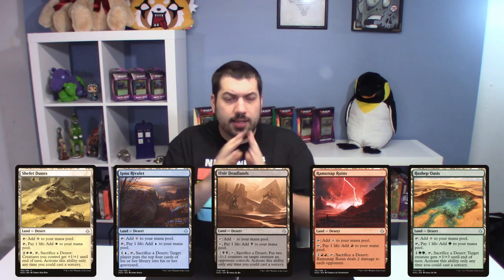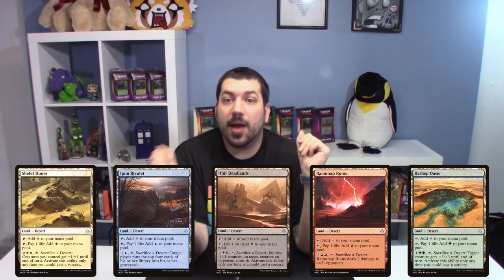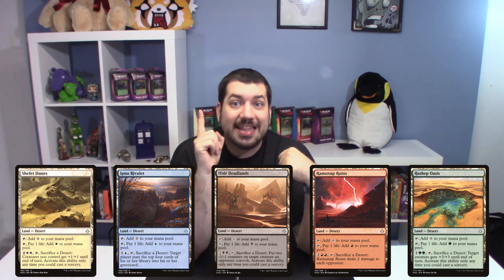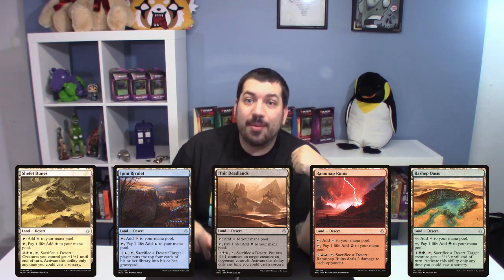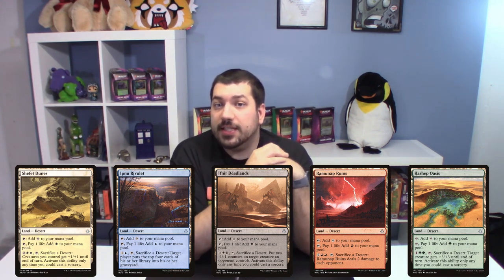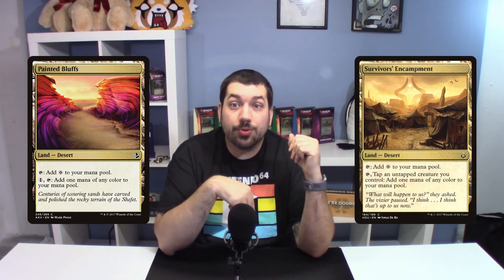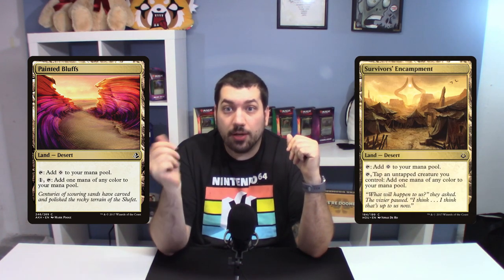These abilities required you to sacrifice a desert to activate them, but they did not need you to sacrifice themselves — so you could repeat them, considering you have enough deserts to do so. Beyond these ten deserts so far, there were also two mana filters. Painted Bluffs, which you can pay one and tap to produce a mana of any color, and Survivors' Encampment, which you can tap an untapped creature you control and tap it to produce one mana of any color.